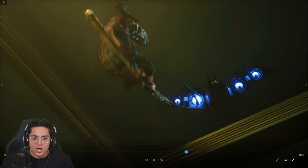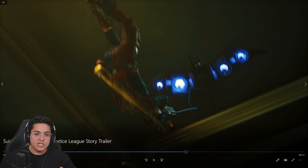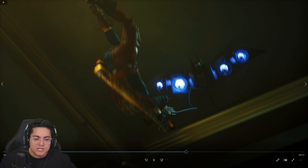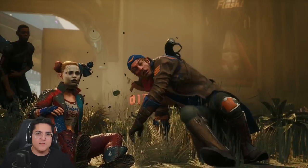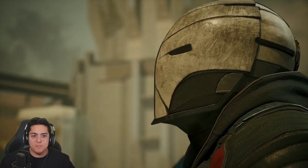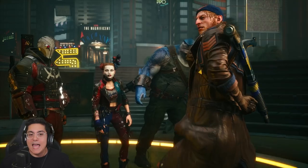We get an interesting shot of Harley doing a flip off some sort of flying machine — one of Gizmo's gadgets. I believe this is how Harley traverses around Metropolis. She can ride it, fly around on it, or grapple to get higher onto skyscrapers. So to summarize traversal: Deadshot has a jetpack, King Shark jumps leaps and bounds, Captain Boomerang has speed abilities, and Harley Quinn has a Gizmo-built flying machine.